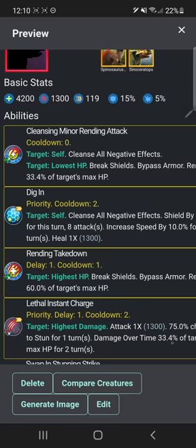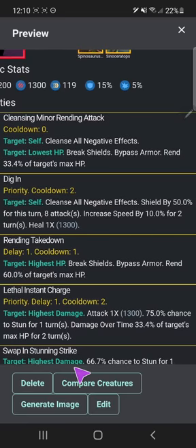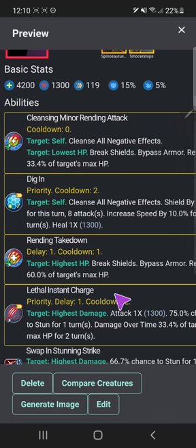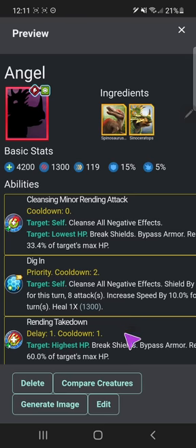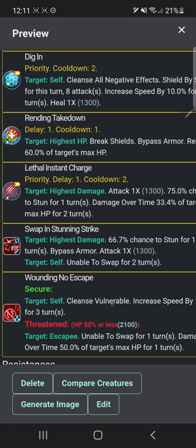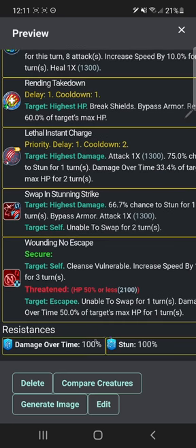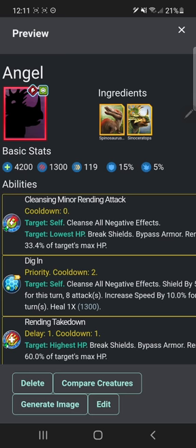Did I give you any new abilities? I gave you instant charge — lethal instant charge — which is basically a combination of lethal rend and instant charge. Target highest damage, attack times 1.75, chance to stun for one turn, damage over time for two turns, delay one, cooldown two. Makes sense. I used the icon for toxic quills. I really like this build. I actually like Angel's stats a lot better. Wounding no escape, and again lackluster resistances, but it's immune to two really important ones. I didn't want to make it too OP.